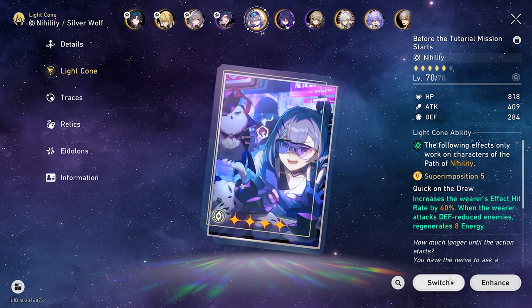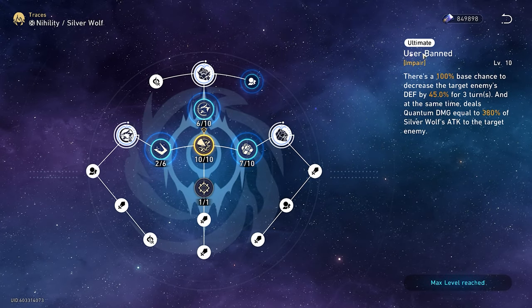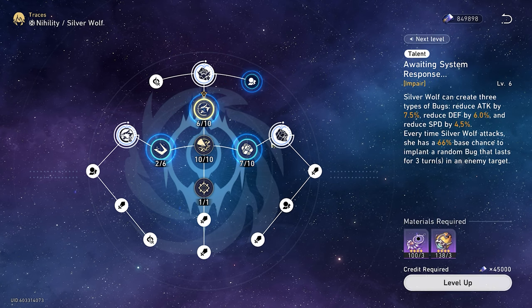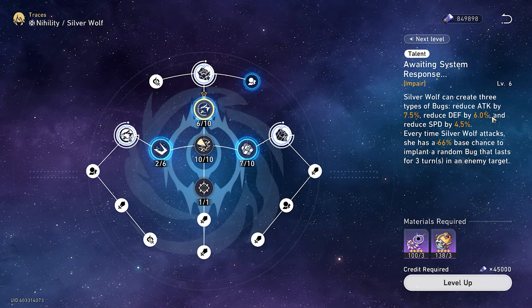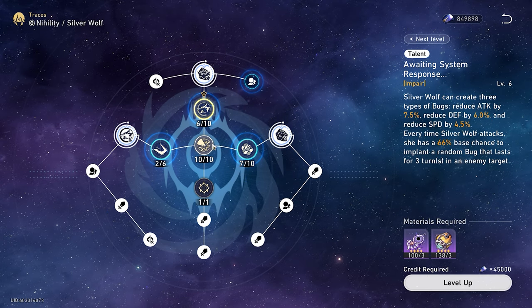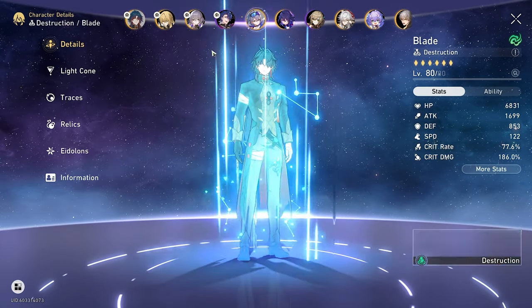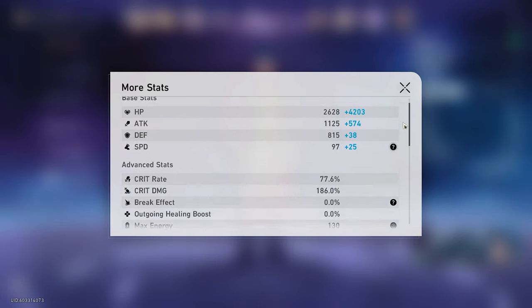Silver Wolf is on a different light cone so her signature doesn't factor in here. The important things are the defense down from her ultimate, stacking with her talent which applies a bug that puts 6% defense down. You should be overshooting the defense reduction anyway, so superimposition levels don't matter too much as long as they're leveled up a fair amount. I'll show the Blade build just for your interest.